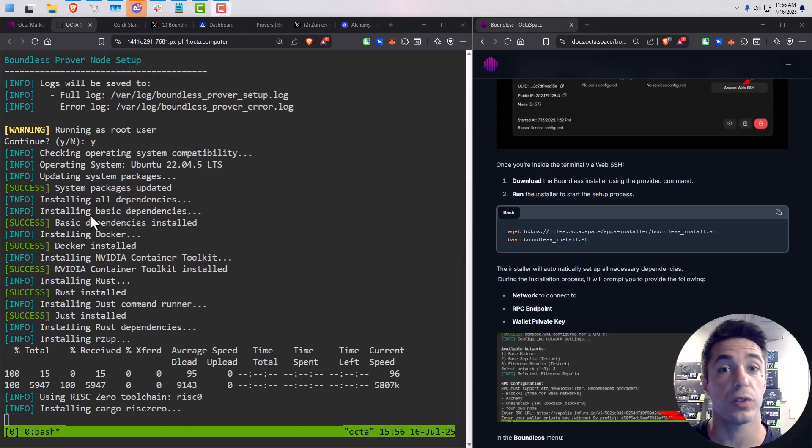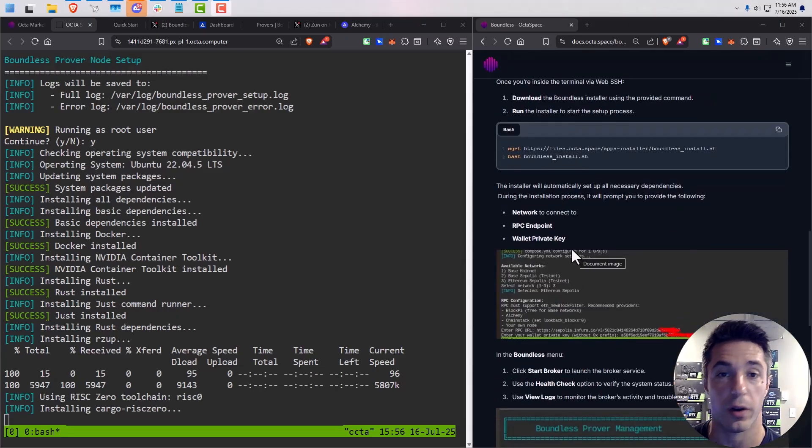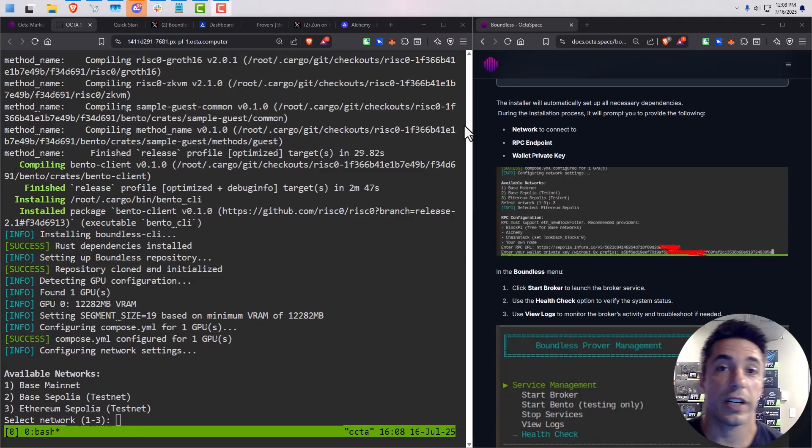While the script is running, I want to show you what it looks like so you know yours is going well. I already have my Alchemy RPC endpoint for Base mainnet, I've got a little bit of stake, I've been digging around the Discord and the prover channel, I claimed that role, and it looks like there is no minimum stake. I'll come right back as soon as the install is done.